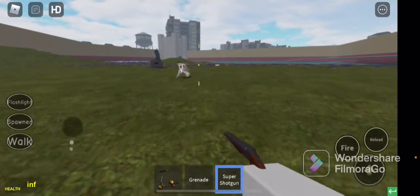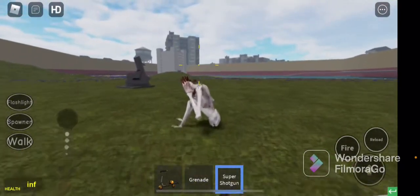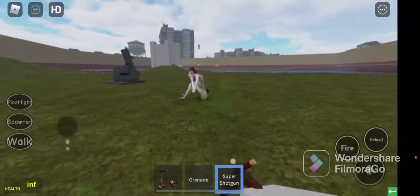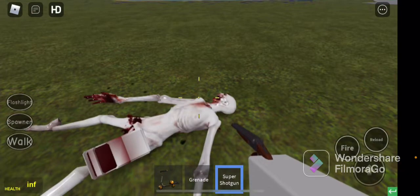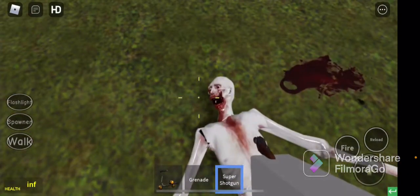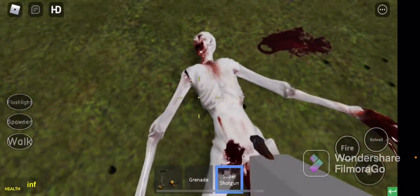You want to go up to him even more, and there you have it — you have successfully murdered SCP-096. Look at that flimsy body.